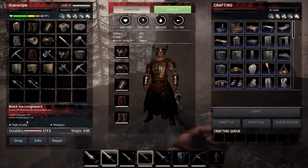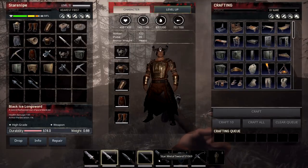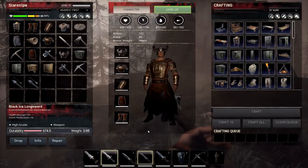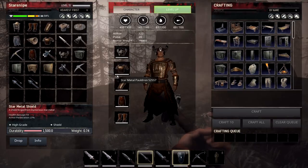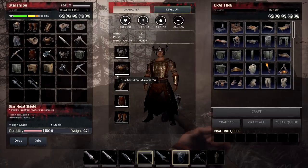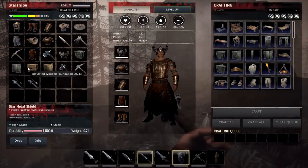Looking at black ice — black ice has a little bit of armor penetration too, but black ice does a pretty good amount of damage. Especially the long sword versus the normal sword — it looks pretty solid. Here we have the star metal shield which gives you a good amount of protection. I think that about covers most of the weapons that were added. If I forgot anything, please let me know in the comments and I'll try to clarify.